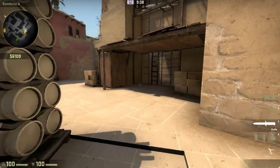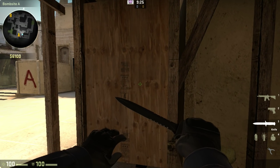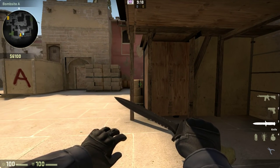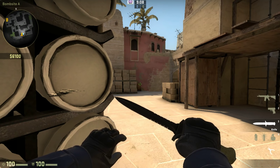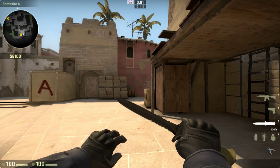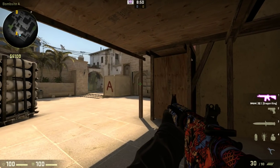Hey guys, Casey Foster from netcodeguides.com bringing you another video from the guide we made called CSGO Tips. We've got a few videos as part of this guide, and this part is called mastering your spot, your role, and your gun — it all goes hand in hand. By gun, I mean whether you're a rifler, an AWPer, or a hybrid. I strictly rifle; I'm horrible with the AWP.